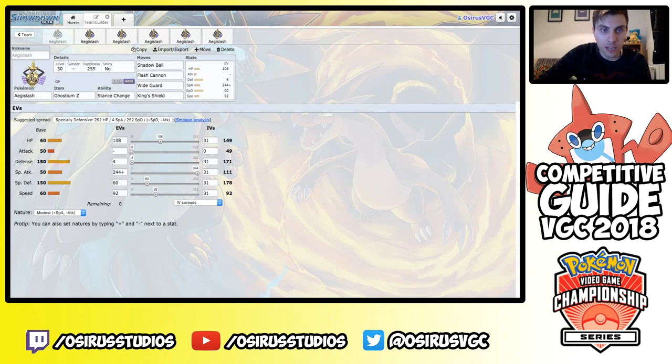The first sample set is the Ghostium-Z set, taking advantage of Shadow Ball and those huge Special Attack stats in Blade Form. The moveset is Shadow Ball, Flash Cannon, Wide Guard, and King's Shield. The EV spread is Modest nature with 108 HP EVs, 4 Defense EVs, 244 Special Attack EVs, 60 Special Defense EVs, and 60 Speed EVs. All sample sets will be linked in a Pastebin so you can grab them and try them on Pokémon Showdown or in-game.